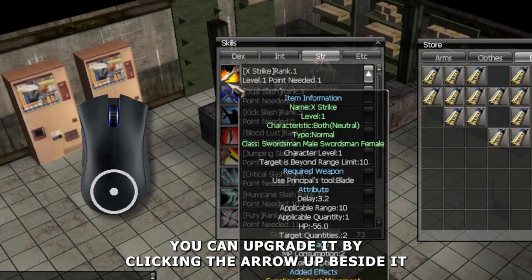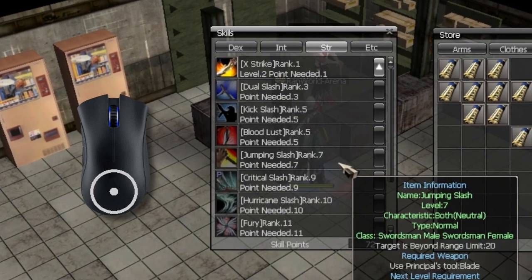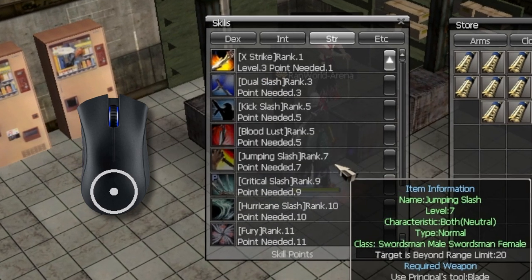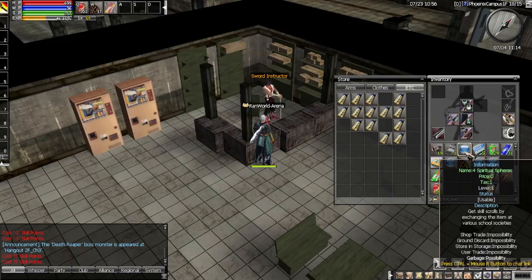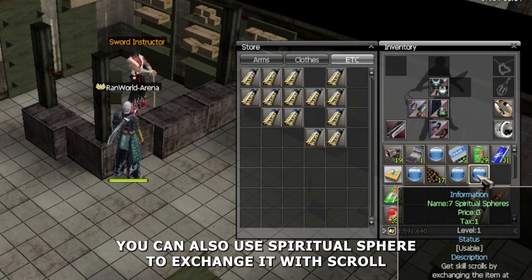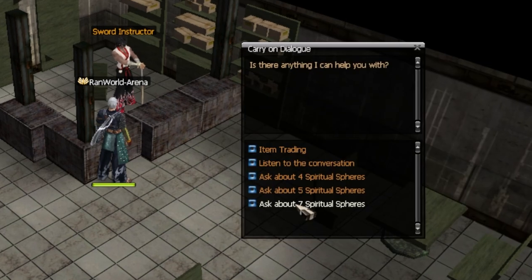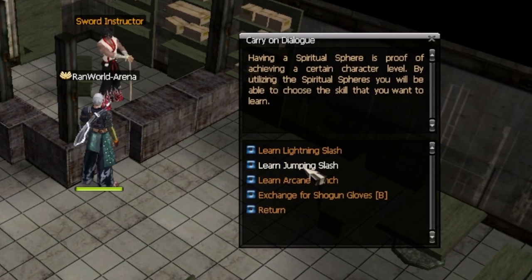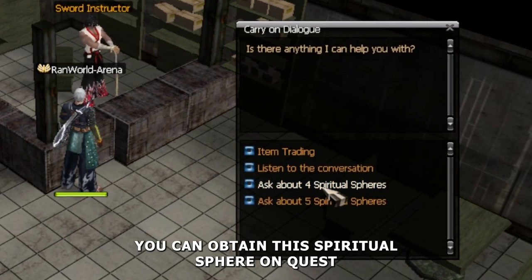To learn it, just go to your inventory and right click the scroll. If you meet the requirements, you can upgrade it by clicking the arrow up beside it. You can also use spiritual spheres to exchange them for scrolls. You can obtain spiritual spheres from quests.